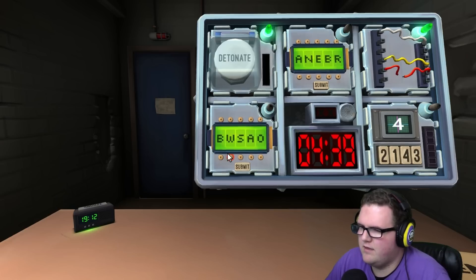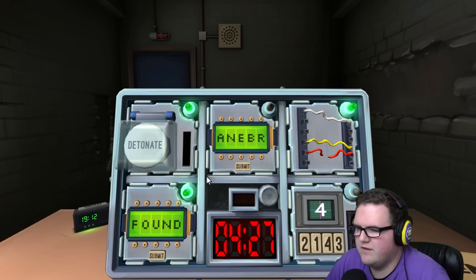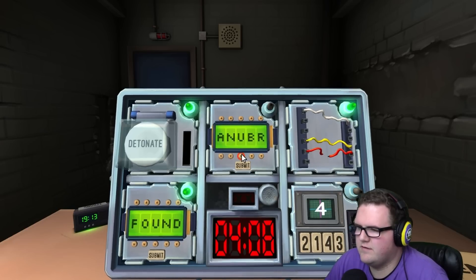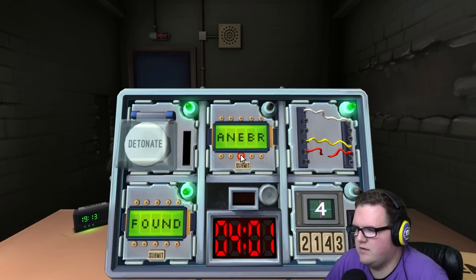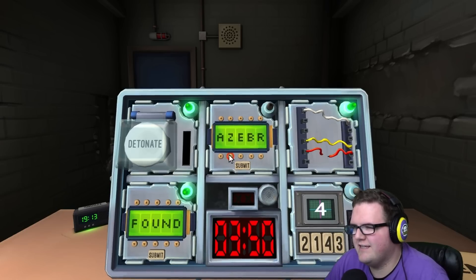Is there an O in the second position? Yes — I think the word is 'found.' Done! Another password: third column — E, T, L, N, Z, U. It could be 'every' or 'after.' No N's in the third column, so rule that out. Second column: N, E, Z, F, Y, P. Try 'after' — done, got it!